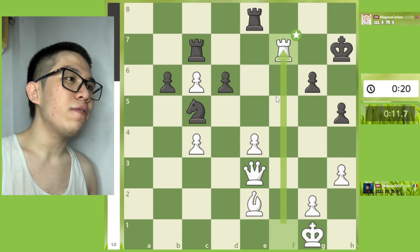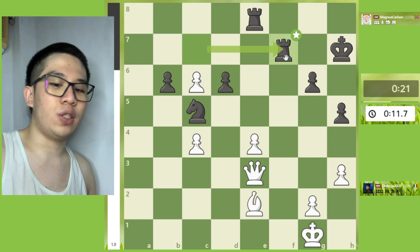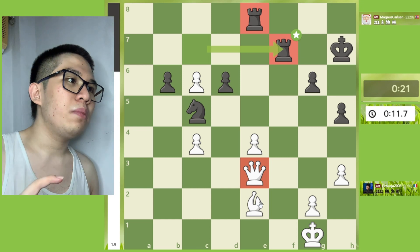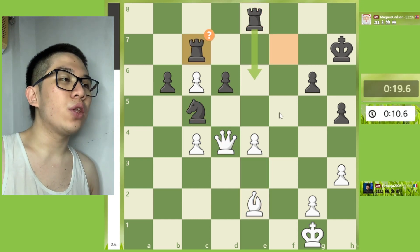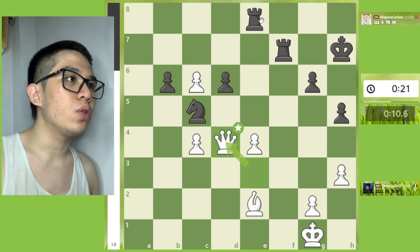The best continuation after f6, but let's see the real game: Rook takes f7 check, sacrifice, Queen takes f7, then Rook takes f7, and then Rook takes f7. As you can see — we have two rooks, one queen, one bishop, and one knight. Let's continue on Queen d4.